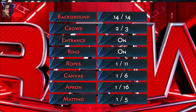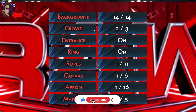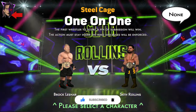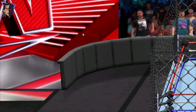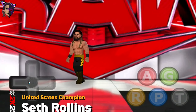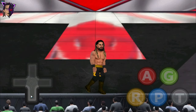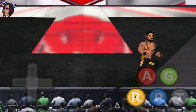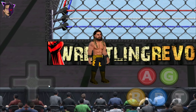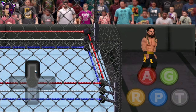For the animated arena you have to choose this matting option, and the ropes and everything is okay. Here comes the challenger. This is the animated arena you guys have already seen in my previous video. The rear view crowd and all of them are animating just like WWE 2K23, and also the front view crowds.